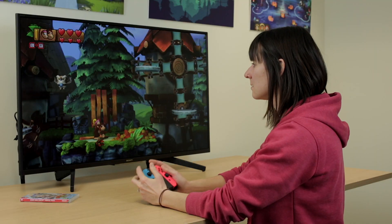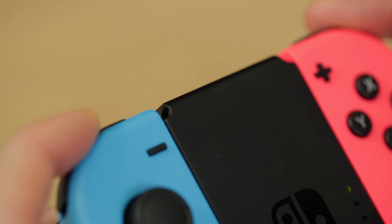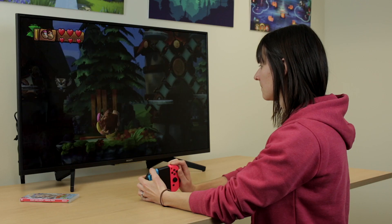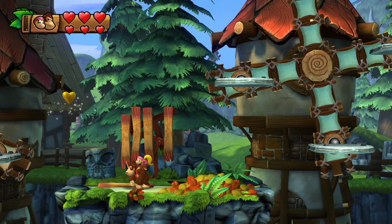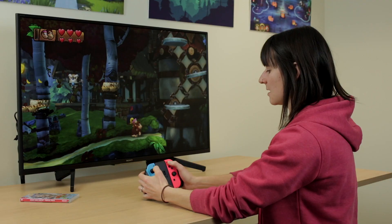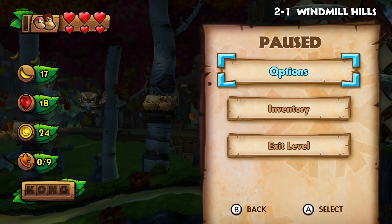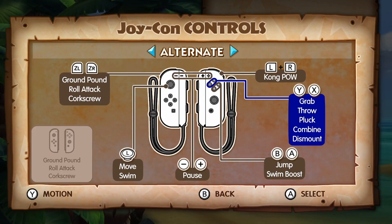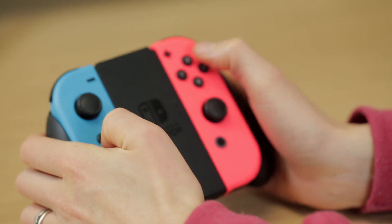Pressing L and R at the same time activates your Kong Pow. This turns enemies that you're near to into items. The Kong that you have as your companion will determine what the enemy turns into. Pressing plus or minus pauses the game. The alternate controls are pretty much the same except that the ZR and ZL functions have been swapped with the Y and X functions.